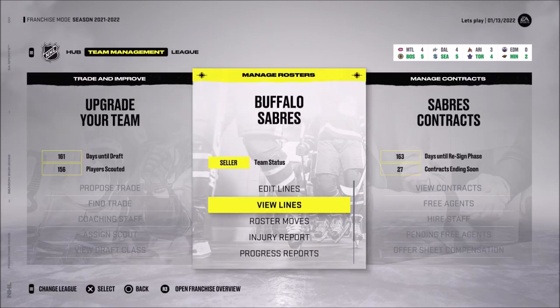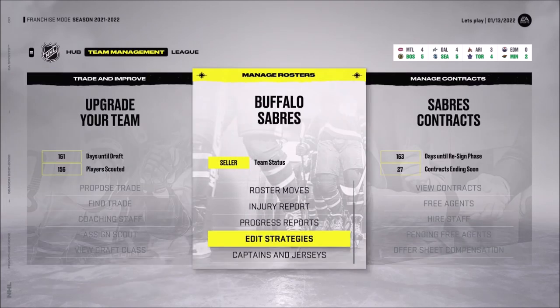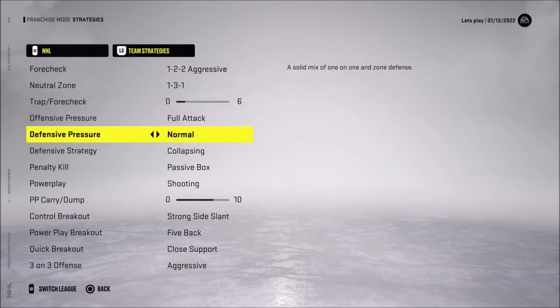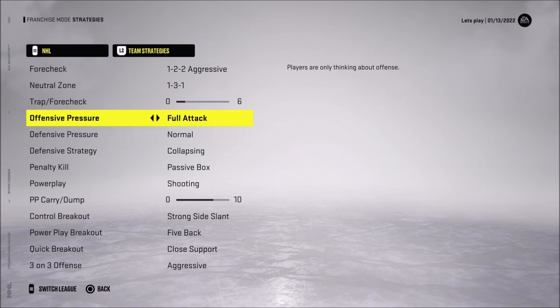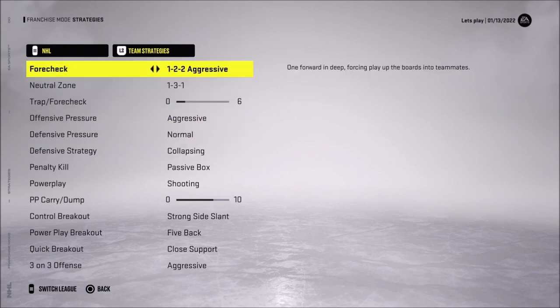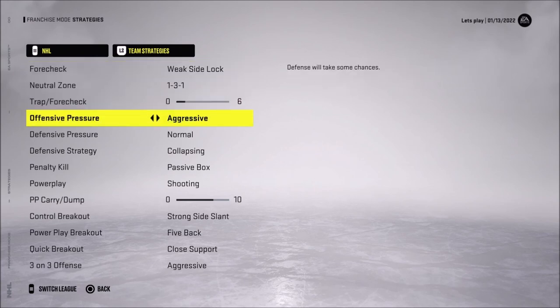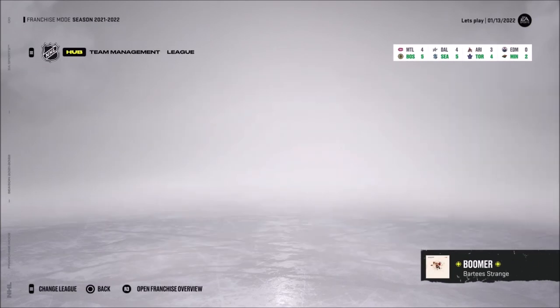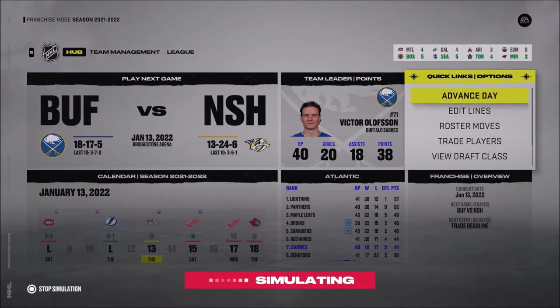If the five-on-five is the problem, I can edit the strategies a bit — make us attack more. I'll put offensive pressure to aggressive. I'm going to keep the trap, as it's been working well. I'll keep the forecheck aggressive as well. We'll put weak-side lock and aggressive offensive pressure and see if that works out.